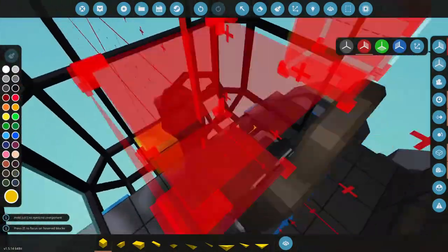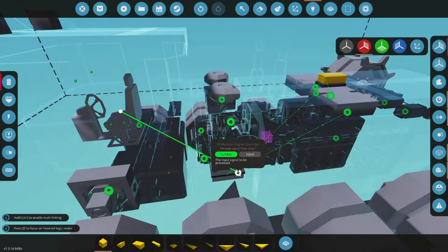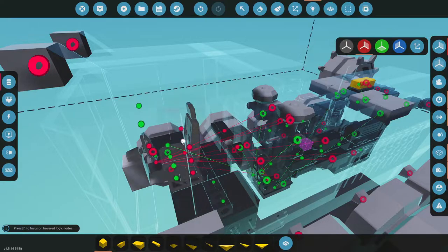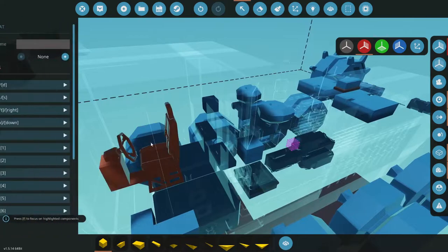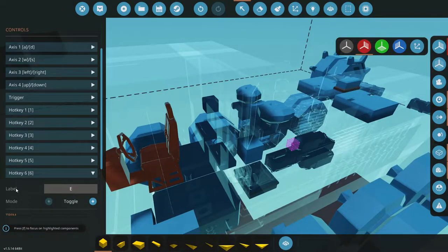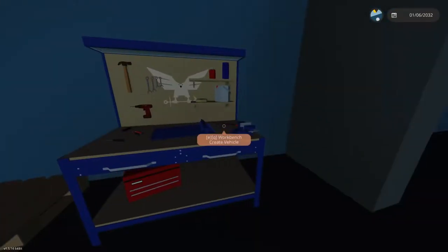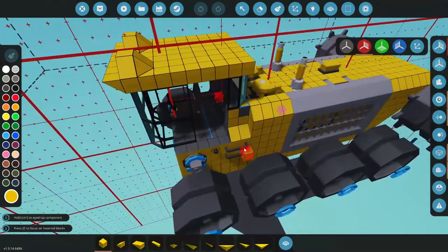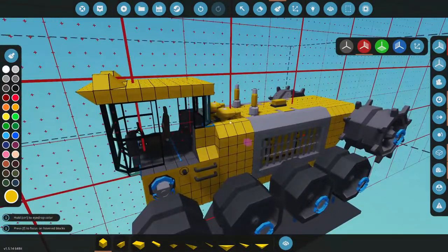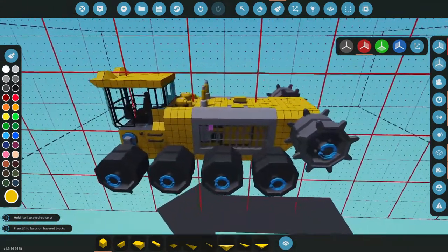Let's start hooking some things up. That's hooked up, that's hooked up. For our seat, W and S is going to be our throttle. Button number six will open our engine hatch — 'Engine Hatch.' That is done. Now I need to grab a microcontroller that we can control our tank treads with — that's going to be pretty simple. If you guys have seen my tank build tutorial, we're going to use the same microcontroller from that. I'll just grab it, plop it on, and hook it up.